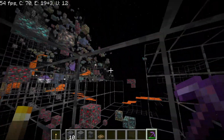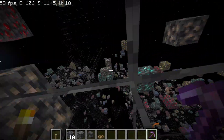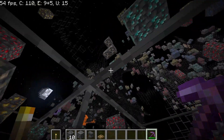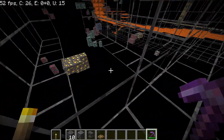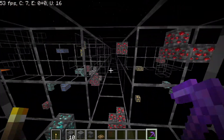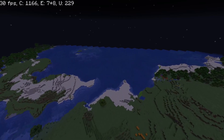As you can see, we are just surrounded by diamonds — there's like a four-by-four vein, a two-by-two vein up there, some down there. This is overall just a great level to mine.